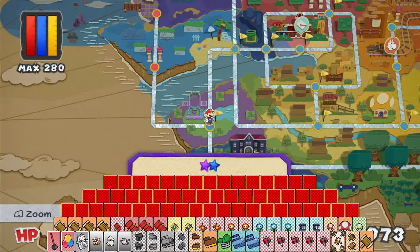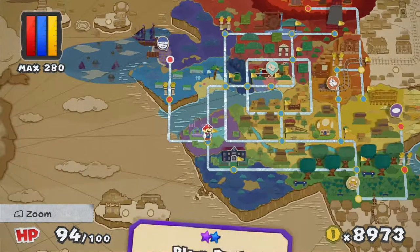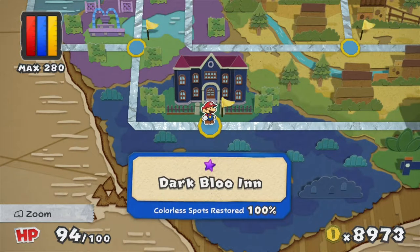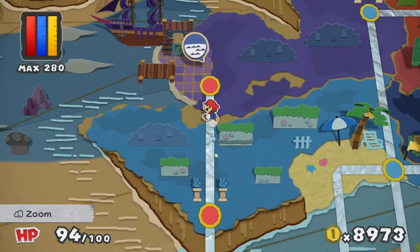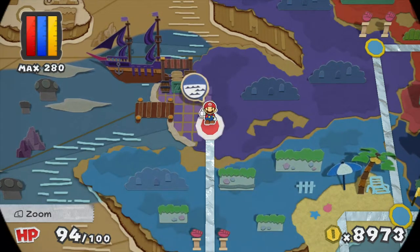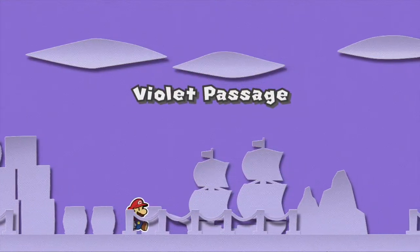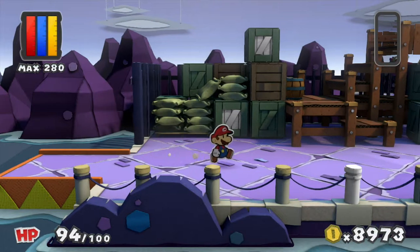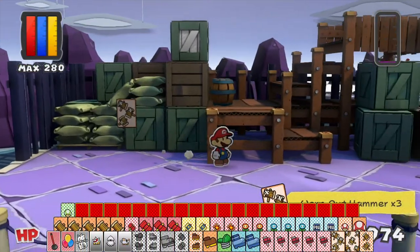Hey there everybody, welcome back to Paper Mario Color Splash. This is Spiraling Helix. Last time we finally finished Plum Park and returned the teapot to Dark Blue, restoring its regal tones. We also delved into the Violet Passage, where we saw a cannonball and Huey, and pirates. So let's get right into these swashbuckling adventures.